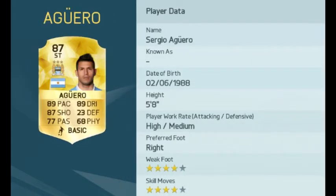At 87 overall, Sergio Aguero will be one of the most used cards in FIFA without a doubt. His combination of pace, shooting, and dribbling makes him a very complete forward and a constant threat to score at any time. He's arguably one of the best strikers in the world at the moment and he is the one who makes City go at the front.